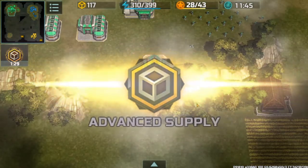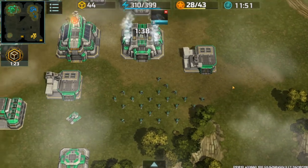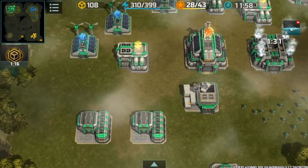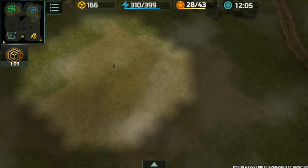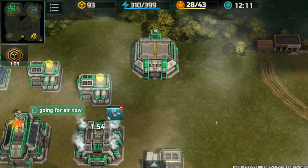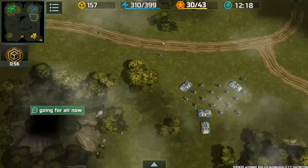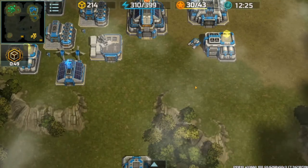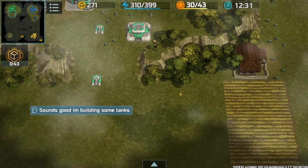Got our first hammer coming out. Go ahead and pop another supply. Still got this little guy down here by himself, keeping an eye on Red's base just in case — see if he pops back up. Right now I'm telling my partner that I'm going to go for air, letting him know where I'm headed. He confirms it and tells me he's going to go build some tanks.